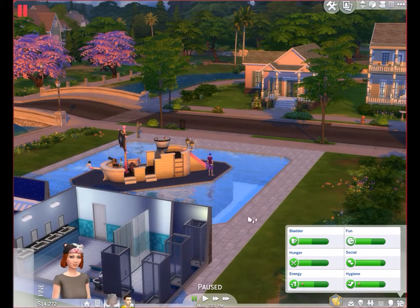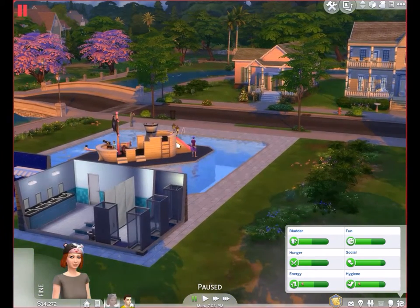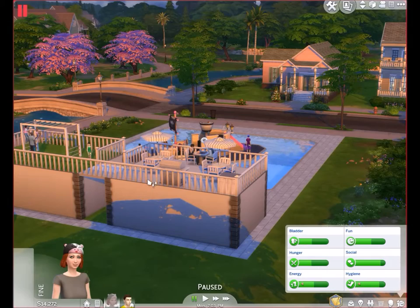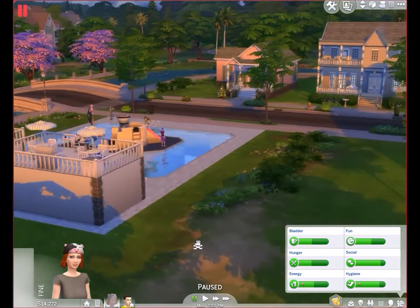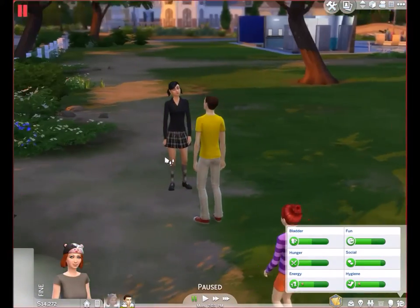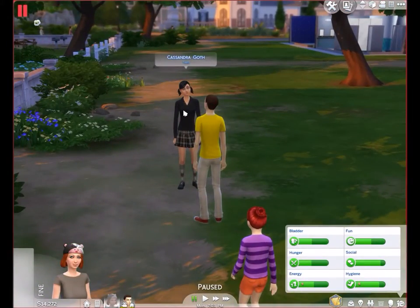I have traveled with the team here to this park that I built right across the lot. It is designated as a park and has all the amenities required. I was chatting up Cassandra Goth here, and the mother sim, Tamara Benson, has just returned home from work.